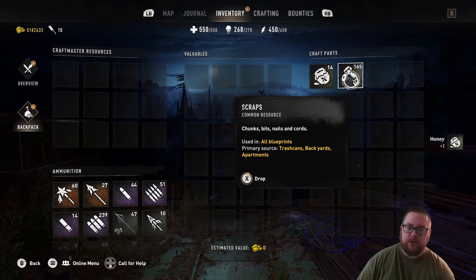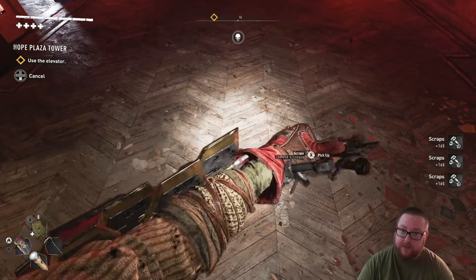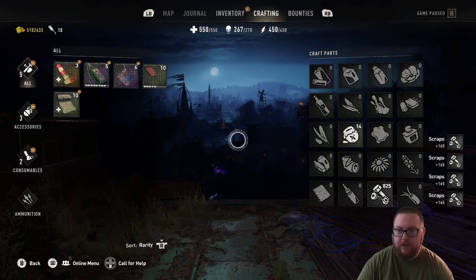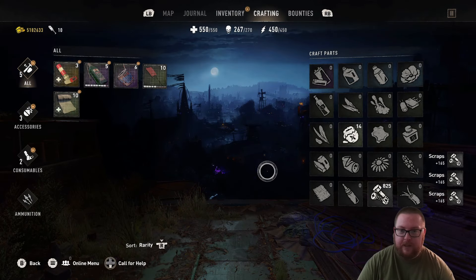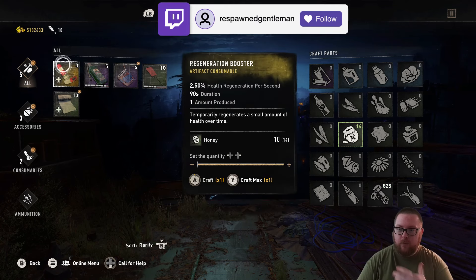What this allows you to do is craft as many items as you want to help you get through Tower Raid, which is admittedly very difficult. You can see I've got a whole bunch of craft parts, and again I can duplicate these at any point — it'll let you craft kind of whatever is available.